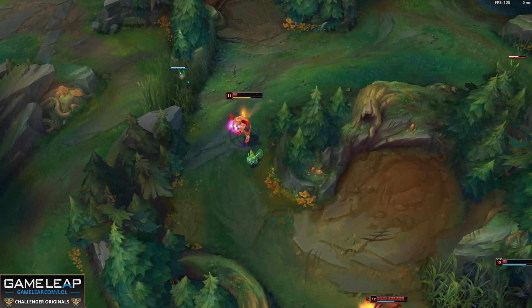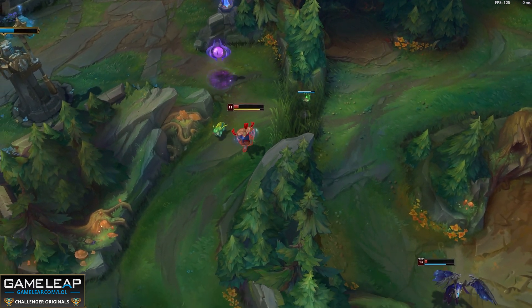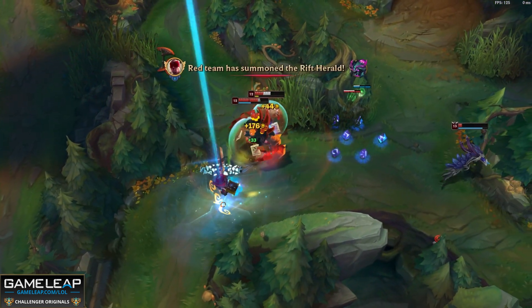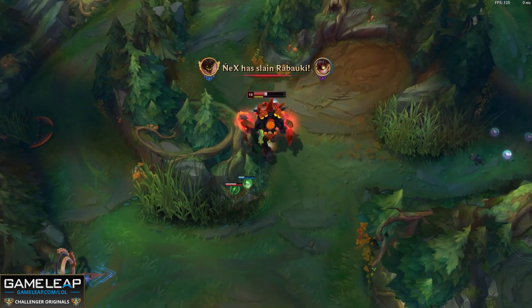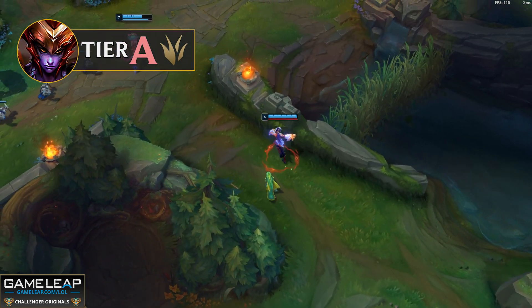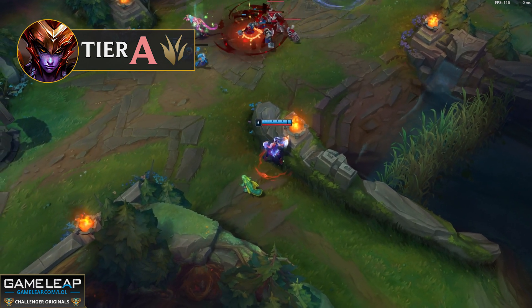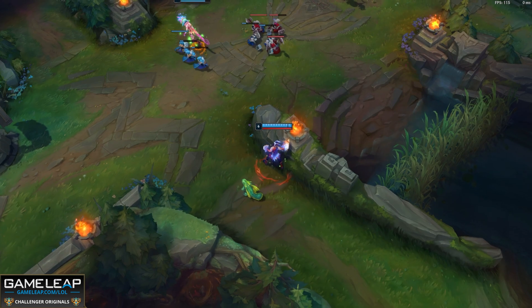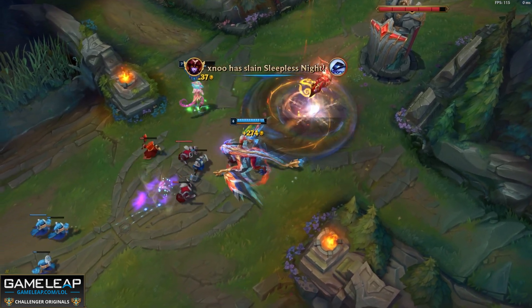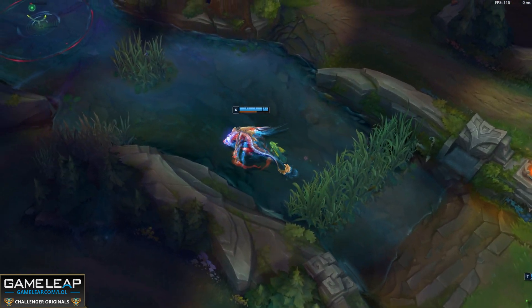Lee Sin is the perfect example of this. He is situationally incredibly strong, but we have to understand our matchups to the enemy jungler, make the correct decisions regarding our summoner spells, and use our kit almost perfectly in order to beat our counter matchups. Some champions in this tier, however, have the polar opposite — they're simply too linear and binary to be at the peak of their strength. Shyvana and Skarner are very good examples of this. While these champions are incredibly strong if they're allowed to touch you, a lot of the meta junglers have high mobility, really good CC, or tempo advantages over them so they're not allowed to scale.